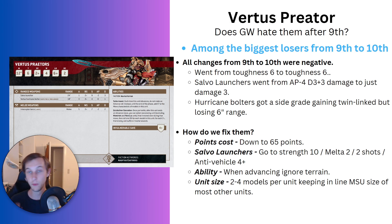Obviously, I don't think it should have all of these changes. If you give it one, it's okay; if you give two, that's great. Some of them go together better than others — for example, strength 10 and anti-vehicle 4+ doesn't do a whole lot, because it doesn't really matter how high your strength is if you're always wounding on a 4+ anyway. But giving it strength 10 and two shots is a good change; giving it Melta 2 and anti-vehicle is a good change; giving it two shots and anti-vehicle is also a good change — without making them completely busted.